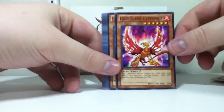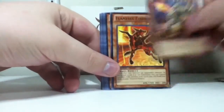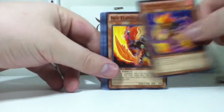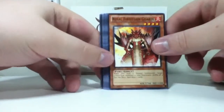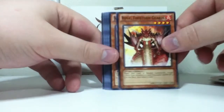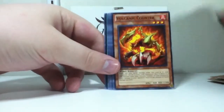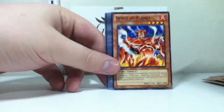Hazy Flame Hippogriff — nice. A lot of Flame Veil monsters in here. Royal Fire Storm Guards; I believe this was once a Secret Rare. Volcanic Rocket — have that as a Secret Rare. Some old cards, not bad.